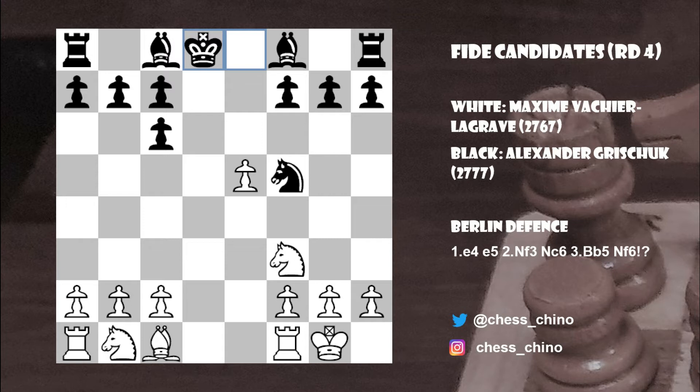Taking stock of the position, what we have is a queenless middlegame with quite a few imbalances. Black has the bishop pair, but White has the better-placed pieces, and there's also the potential of White getting a kingside pawn majority rolling if we get to an endgame.